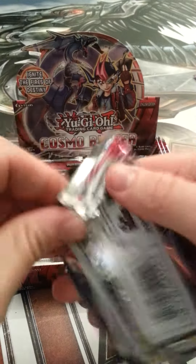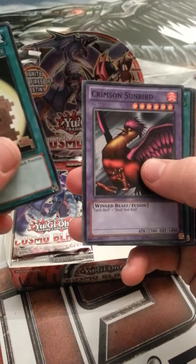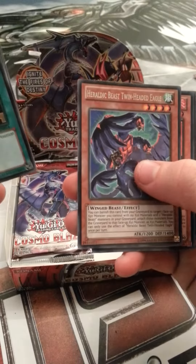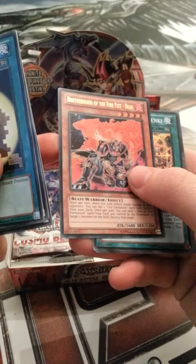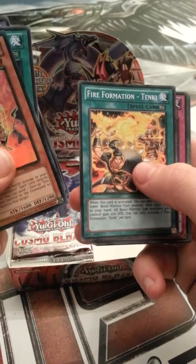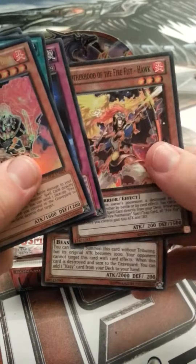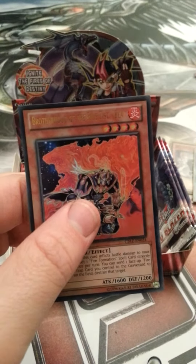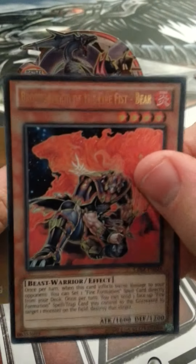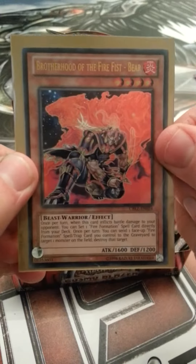Nearly through one half. Zero Xeroch, Crimson Sun Bird, After The Storm, Heraldic Beast Twin Head Eagle. That is an Ultra Rare - Brotherhood of the Fire Fist Bear. Fire Formation Tenki, Dimension Gate, Brotherhood of the Fire Fist Hawk, Hazy Flame Ceribus. Let's get this in a sleeve - this was one of the cards I was hoping for. Probably won't hit the store, but a nice card nonetheless.